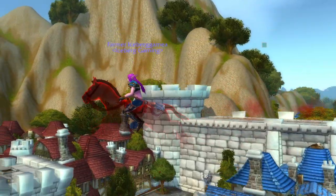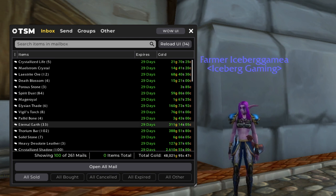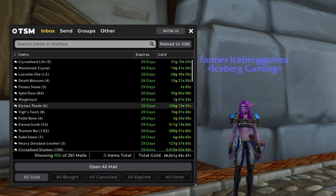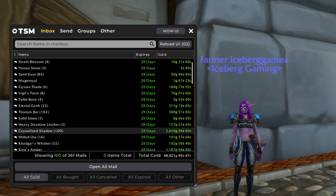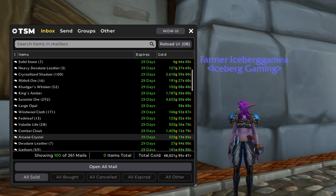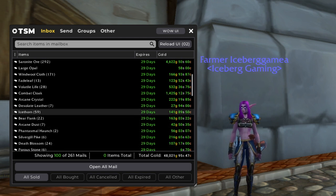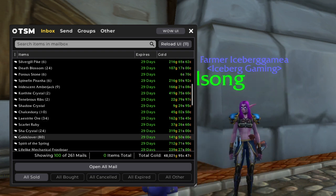Now we'll get into this week's sales. We have 261 sales this week, and the first 100 is worth about 48,000 gold. We've got a bunch of different materials in here — some herbs, ore, and enchanting materials. Some heavy desolate armor or leather. A nice chunk of serenite ore from our Winter's Grasp farm as usual. Combat cloak is a nice medium-sized transmog sale, pretty happy about that. Arcane crystal, very good. Some Korthite crystals from our 9.1 farm.